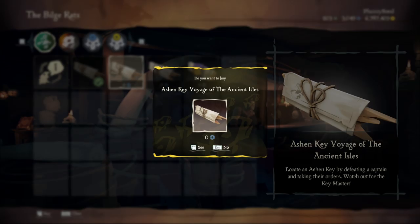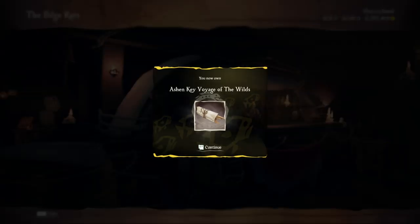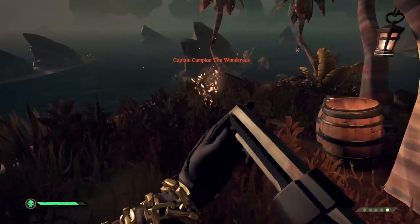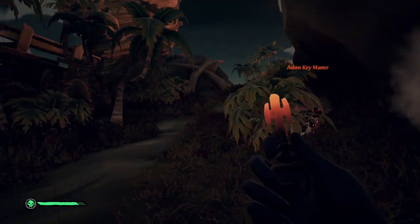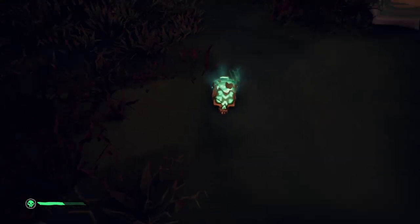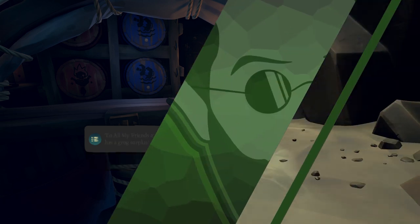To open the chests, you need Ashen Keys, and you can acquire these by completing the Ashen Key Voyages of the three regions from Stitcher Jim. Upon voting, it takes you to an island that has a skeleton captain. By killing him, you get skeleton orders that reveal the key location on the same island, along with a villainous skull. Upon digging the key, an Ashen Skeleton Captain spawns that will drop a riddle or an Ashen Key. Depending on his name — Ashen Key Master or Ashen Guardian — the item will drop. By completing each voyage once and reading the note Duke left by the tavern, you will unlock all commendations under the mercenary tab.